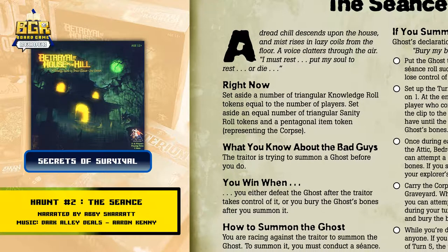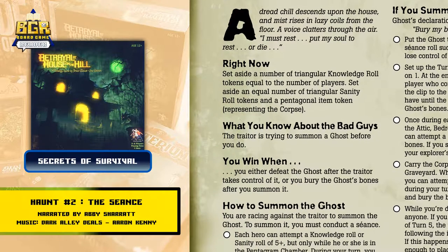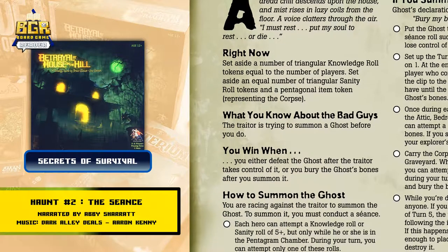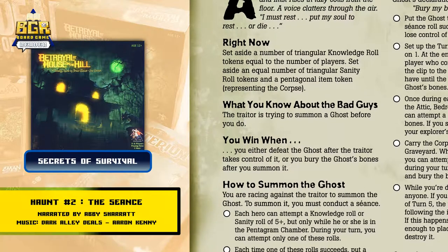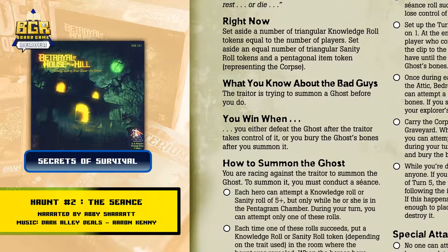What you know about the bad guys: the traitor is trying to summon a ghost before you do. You win when you either defeat the ghost after the traitor takes control of it, or you bury the ghost bones after you summon it.